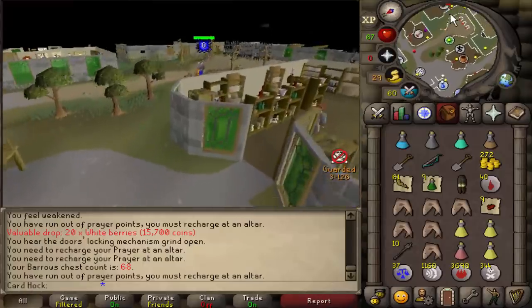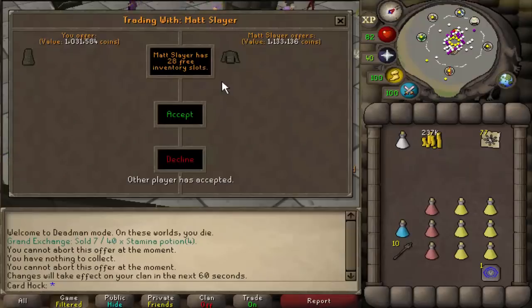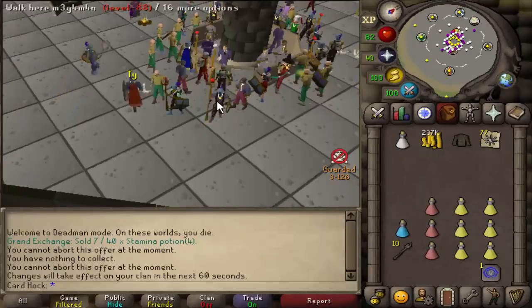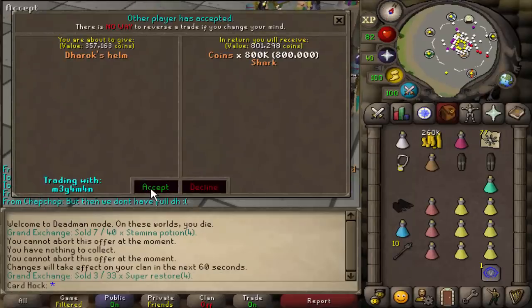My look is just ridiculous. I'm getting all the best items — what the hell! I managed to find someone who will swap the bottom for the top. I am actually set, it's not even funny. This guy is offering 800K for the Dharok's helm — it's not best-in-slot, so I'll take it.